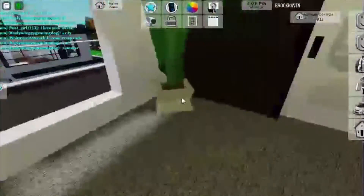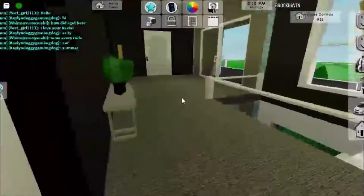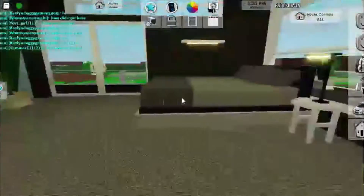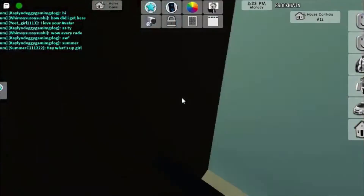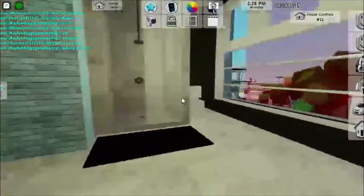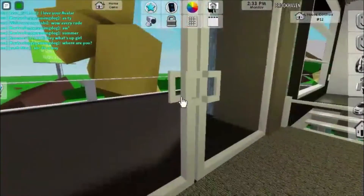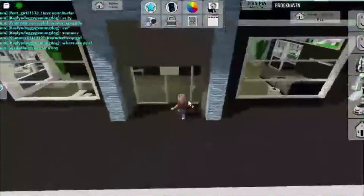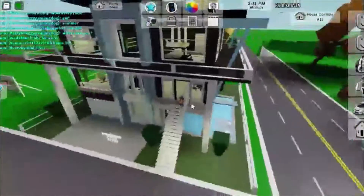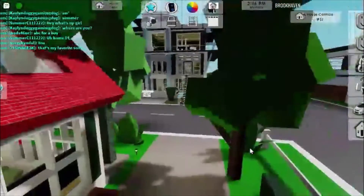Upstairs here are the rooms. There's a glass floor here with the kids' bedroom and a computer. Here is another bedroom — maybe a guest bedroom with a book. And here's the master bedroom with the closet. Nothing secret in there. This is the master bathroom. And then here's the balcony. That's it for the premium house. Unfortunately, I got robbed, but at least we found where our new secret safe was — I would have never known that if nobody robbed it.